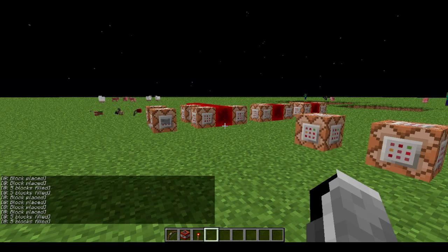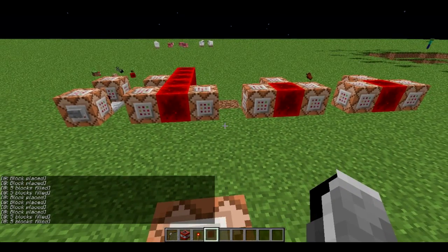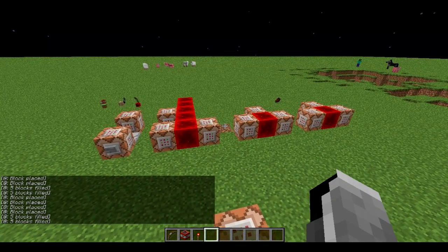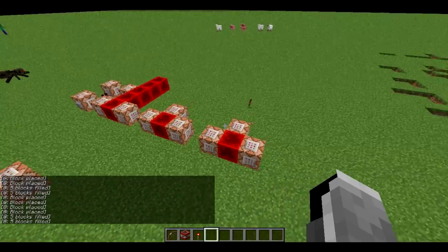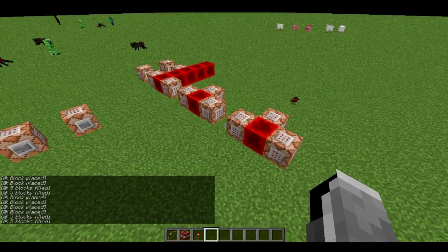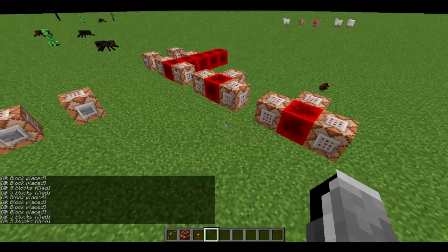Hello you guys, SamSixGamer here with another video. Today I'm doing another one of those videos where I make systems and things requested in the comments. There was one guy in the comments this time, Ian Moffat — you can tell me below if I pronounced it wrong — and he challenged me to two things: to make a gas bow with only three command blocks, and instantly exploding TNT with only three command blocks.